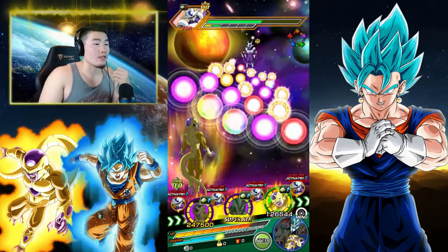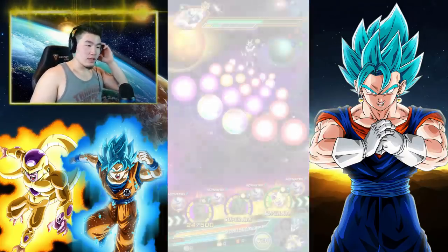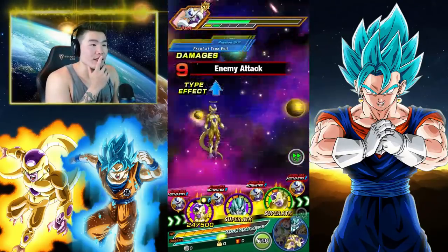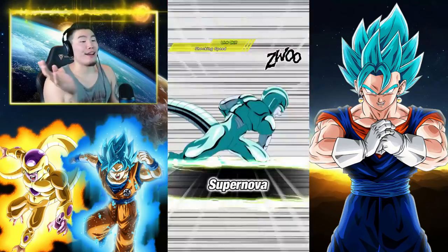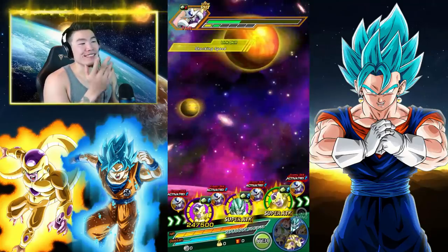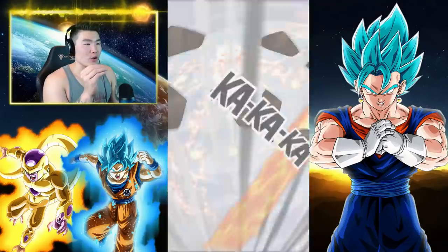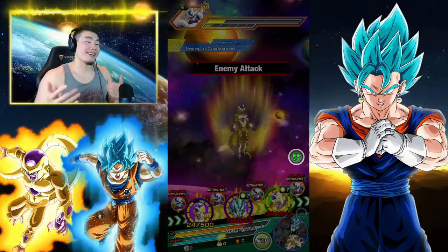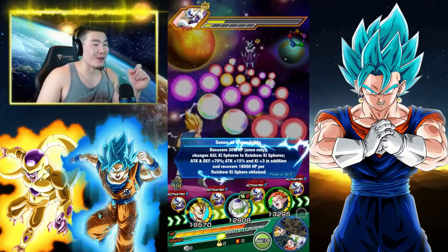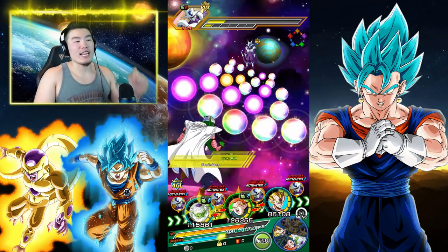Just a ton of rainbow spheres for our boy. Hopefully we don't kill him this turn. By some miracle he doesn't crit and doesn't do enough damage to actually take out Cooler — yes! Our prayers were answered. Thank you, RNG Jesus, thank you to the Dokkan gods. Here we go — our final attack of this showcase with the EZA Piccolo. You guys know just how stupid good he is.